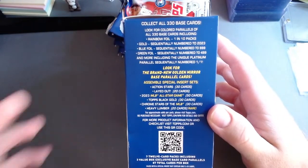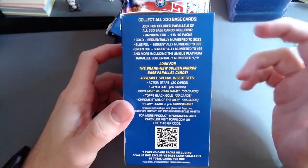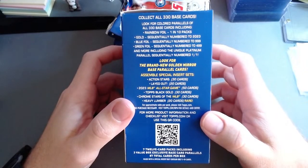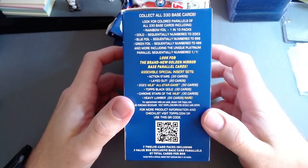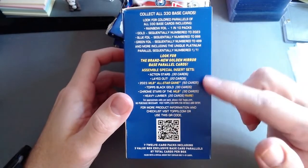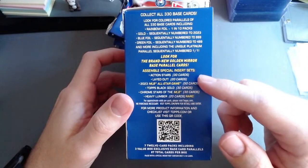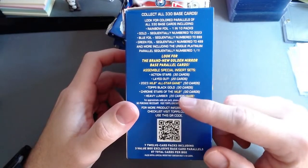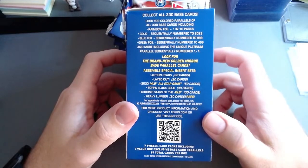330 card base set. One in 10 packs is a rainbow foil. Golds are numbered to 2023 — I've pulled that before out of the big like $45 box. Blue foils to 999, green foil to 499, and then platinum parallels are one-of-one. Action Stars is one of the inserts, Laid Out is another. I pull Action Stars pretty frequently. There's also All-Star Games, Topps Black Chrome, Chrome Stars of the MLB, and Heavy Lumber.